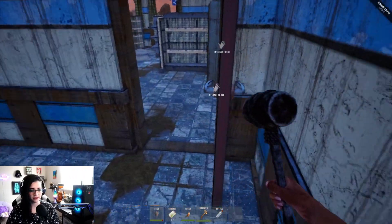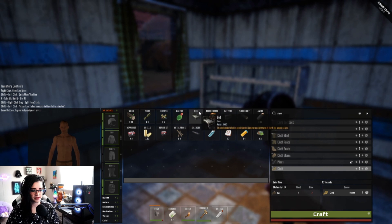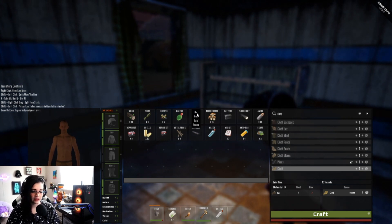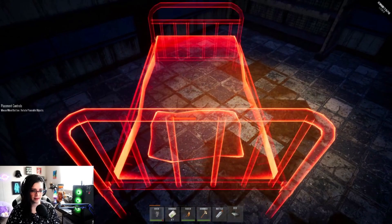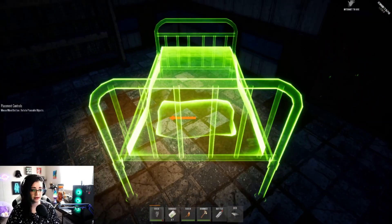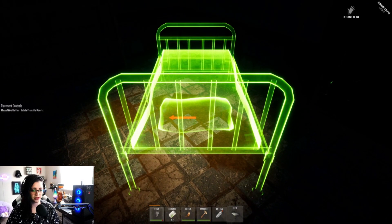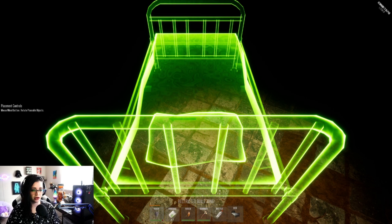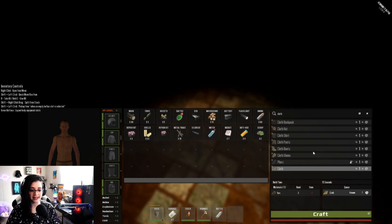It is getting dark — I wonder if I can place a bed in here, stay back in this room. I can put it on my hotbar. It got dark quick. Restricted build zone — I can't put a bed here. Am I dying? I'm cold. I'm still naked — I might die. That's okay.